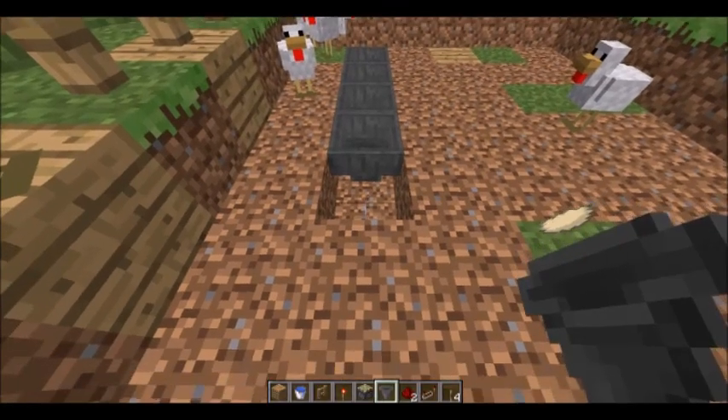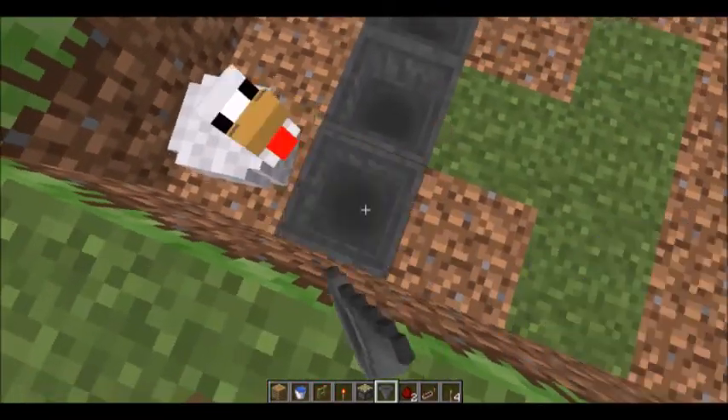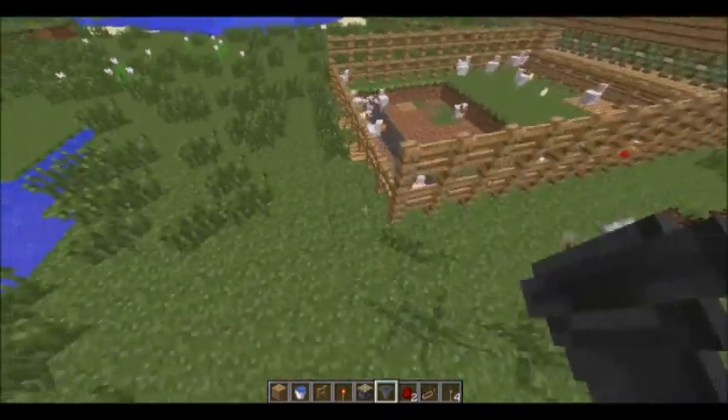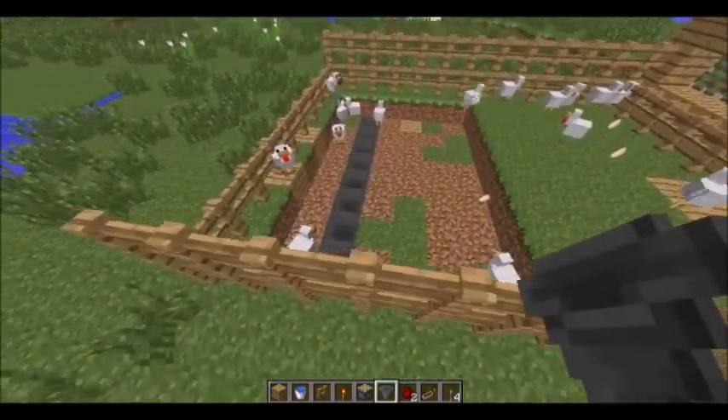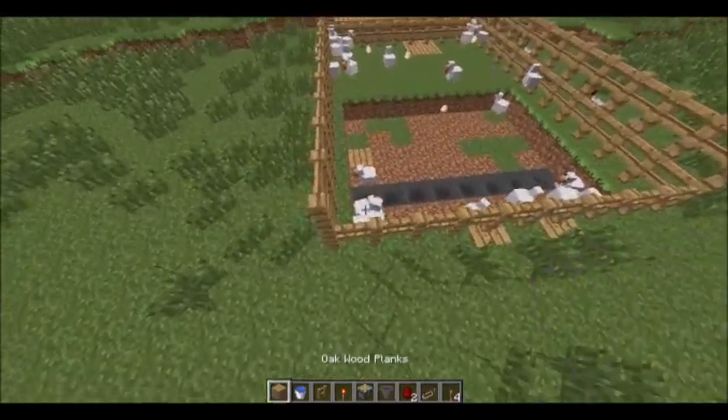My aim here is that all the eggs produced will go here when the water stream is turned on. Of course, we're going to get a few awkward chickens — they're going to be dicks and do that.